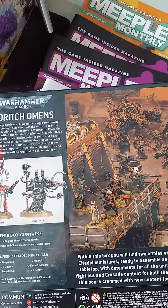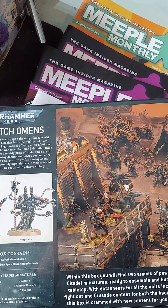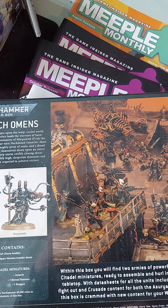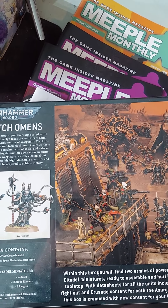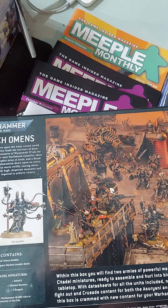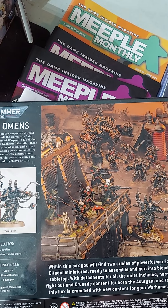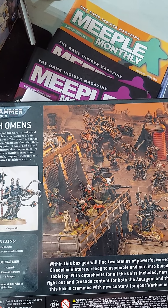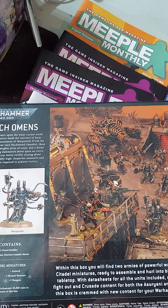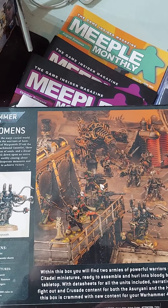Swift and savage battle erupts on the warp-cursed world of Dith, as Autarch Galen leads the warriors of Samhain against the black legionnaires of Warpsmith Devok the Unmaker. Deep within the war-torn Knockmoon Gauntlet, these two warbands clash over a mighty prize of souls and a dread technology that could bring damnation down upon an entire race, with the jaws of a warp storm swiftly closing about them. Desperate measures and terrible sacrifices will be required to achieve victory.